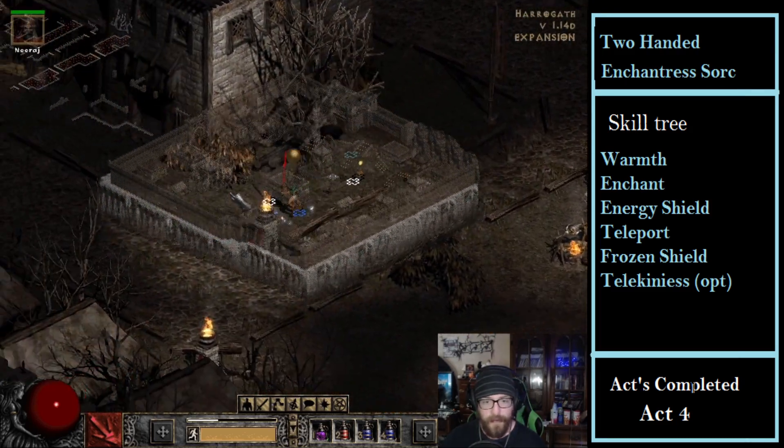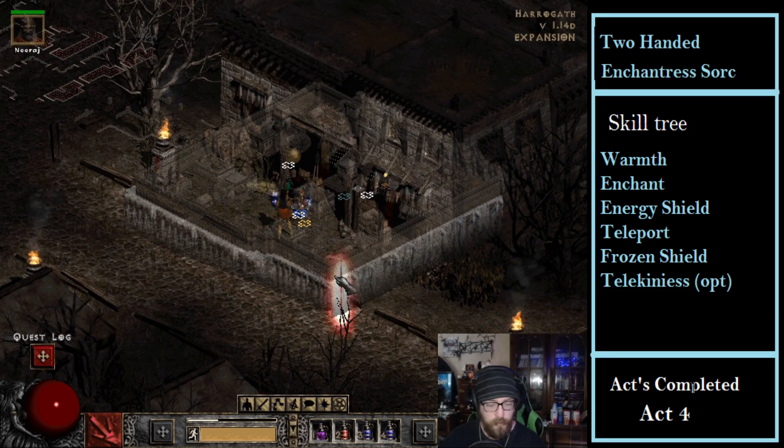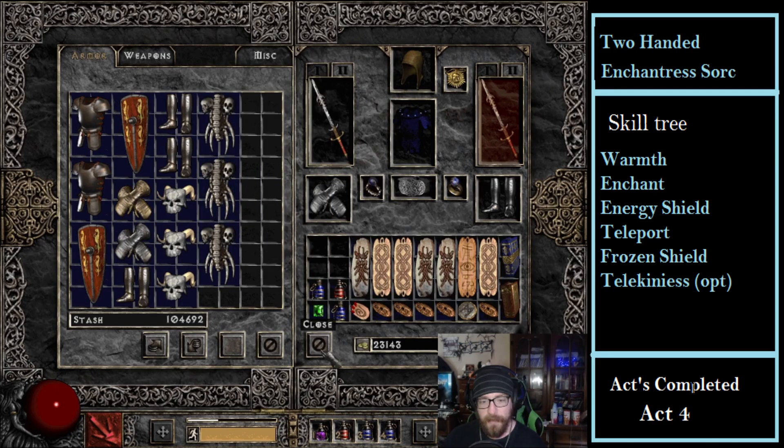These NPCs, even on normal difficulty, don't give you anything good. Two chilling orbs - who the hell uses Inferno? And 80 poison damage? As long as I'm going around whacking people with an orb, this is completely useless to me. Get that garbage out.